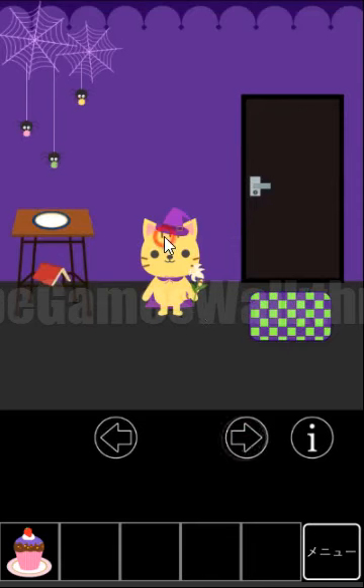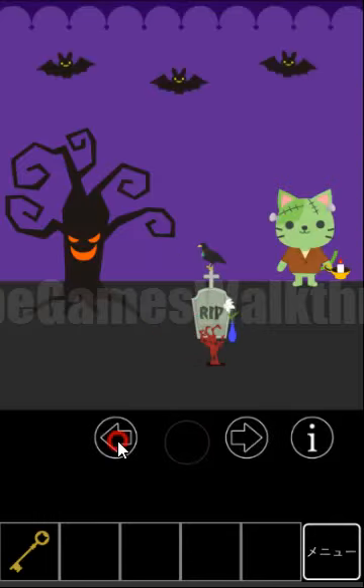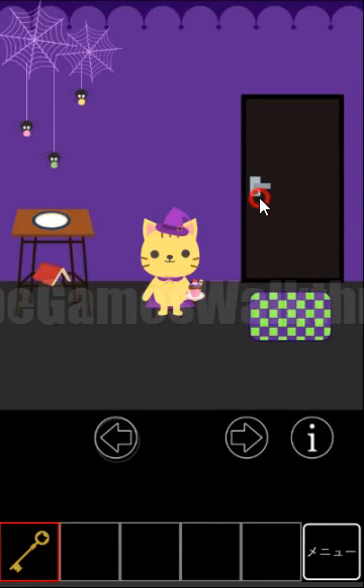We've got the cake to give to this cat. Now we have a flower to put into the vase near the grave, and get the key from the zombie to escape. So this is the first end.